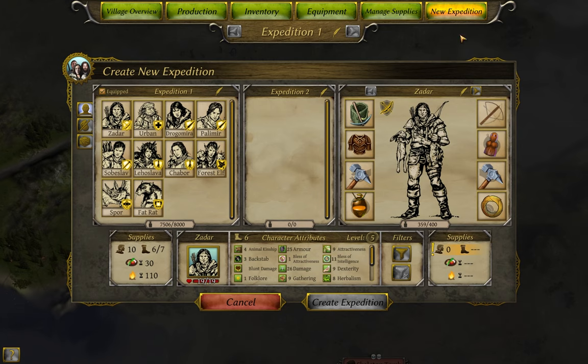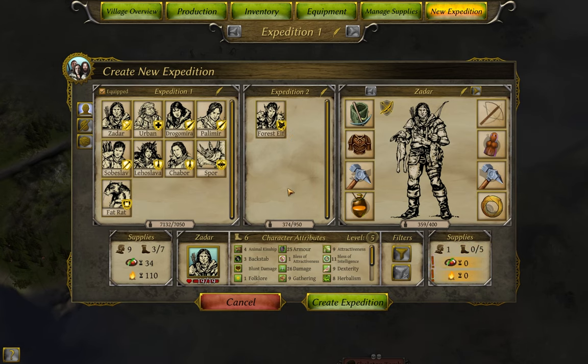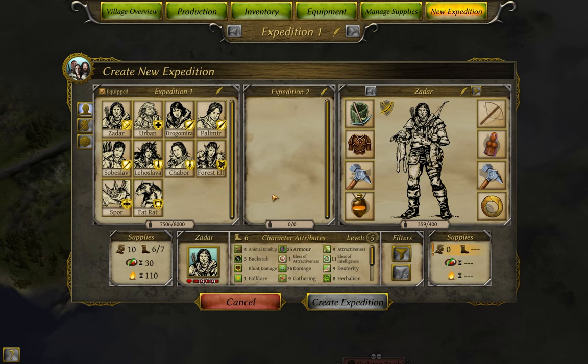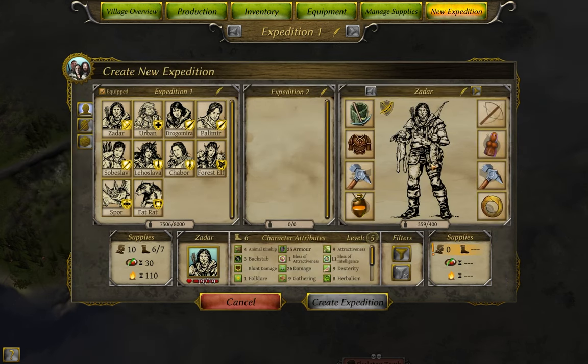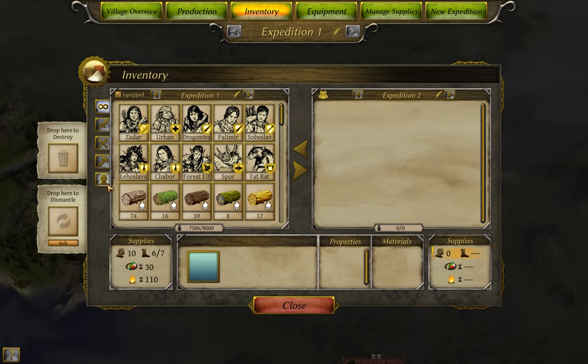Let's go through those menus, starting with the Split Party. As the name says, this allows you to break into two groups. The same thing can also be done in the Inventory menu. The difference between the two is whether you can see the equipment of the person you're moving in a paper doll image on the right, as well as the filter options on the left. The Inventory menu also has a spot to dispose of items and recycle equipment. I rarely use the Split Party menu myself, but your mileage may vary.